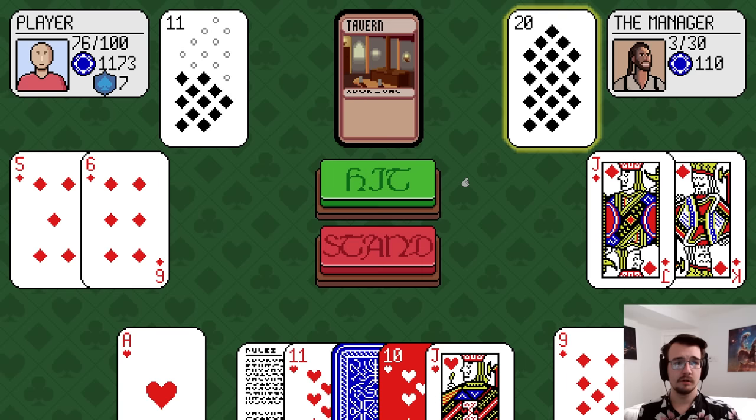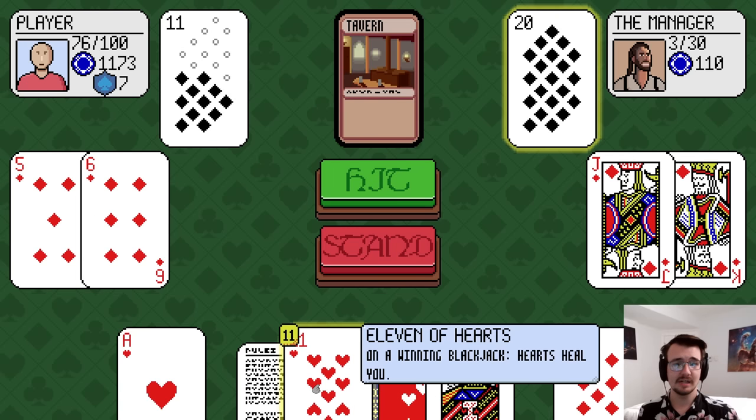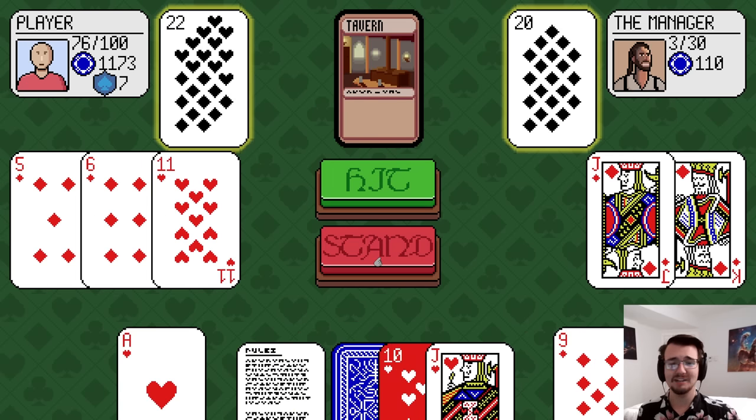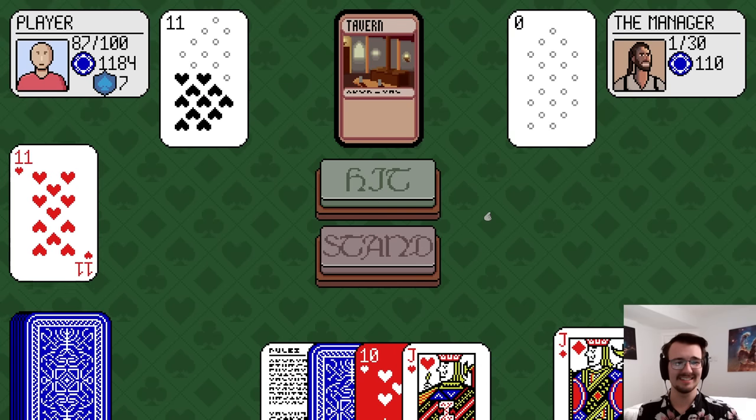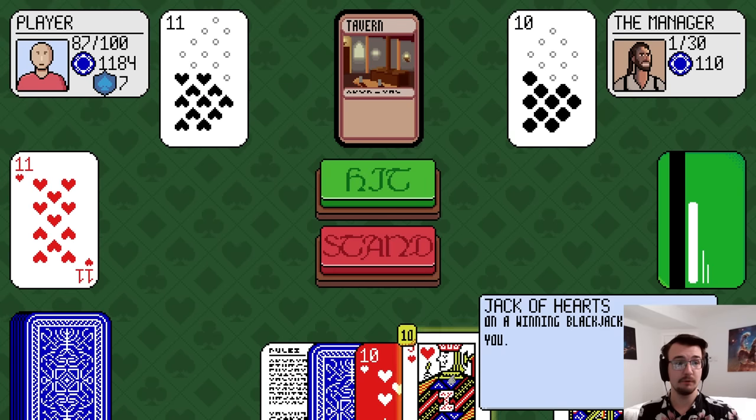A 5 — hit me harder. 11. That's good because I can play the 11 of hearts. We're both blackjacking, but mine is better than his. That's a good heal. He's almost dead. If I can get more healing here, that would be perfect.